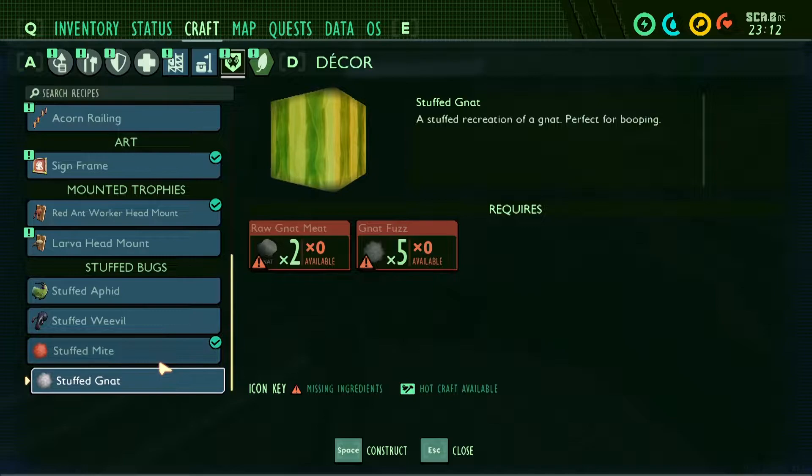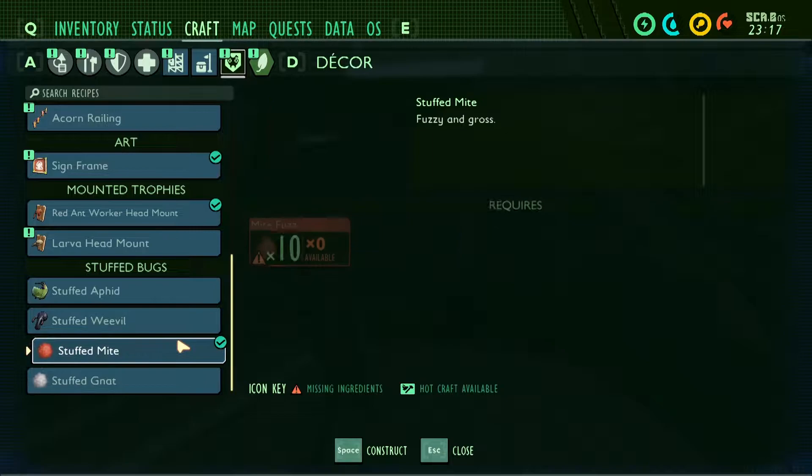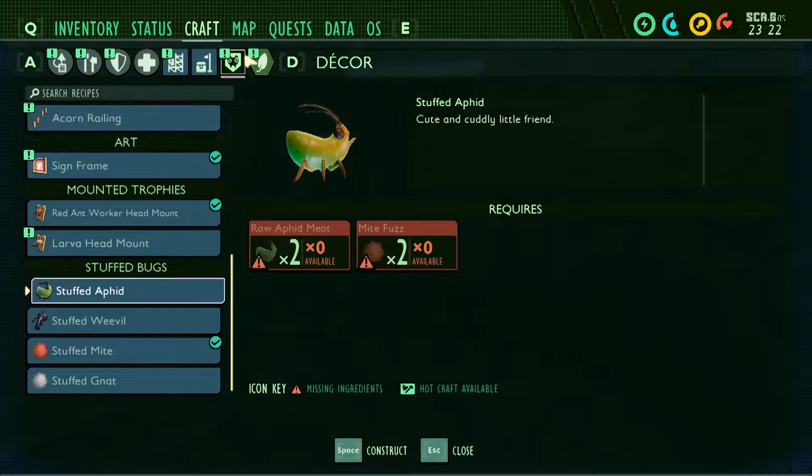Why is the stuff not just like a square wall? Stuffed recreation of an app - perfect for booping. Not for that description. Displayable snooter. Yeah, there is just so much that we could do.